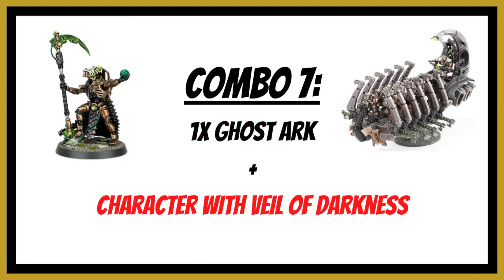Combination number seven: take a Ghost Arc and a character with the Veil of Darkness relic — an Overlord or Technomancer. Fill the Ghost Arc with Necron Warriors or another character, as per the new Chapter Approved rules you can't deploy a Ghost Arc without models inside. The Veil of Darkness redeploys the model wholly within six inches of the bearer. It's a tight fit with the Ghost Arc measurements, but it does just about work — you need to push the bearer up between the guns and the back of the model.